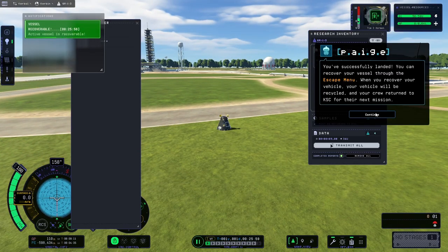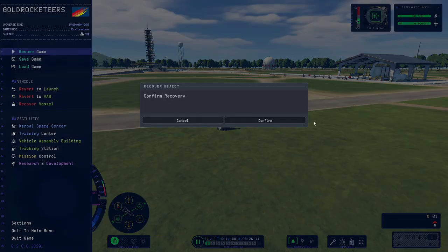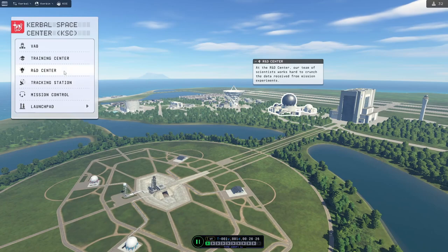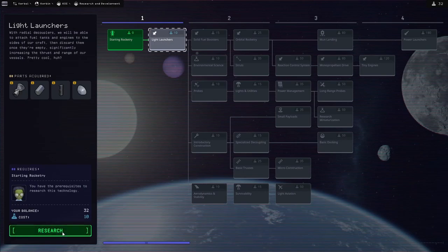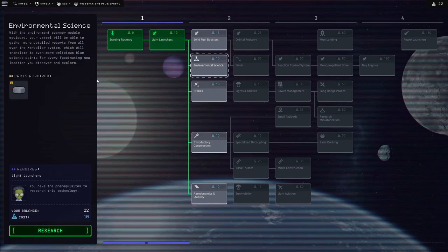Very nice — successfully landed! Crew return, let's do that. Did I actually get to 10k? I don't think I did — I probably need more fuel. Let's go back to the R&D center. Actually we need to unlock some stuff — we've got some science. Unlock light launchers — nice. Now let's unlock some science first. It'd be nice to get better boosters, but we need more. I do need probes at some point, because I want to start remotely launching things without having Kerbals inside. But first it's got to be science.